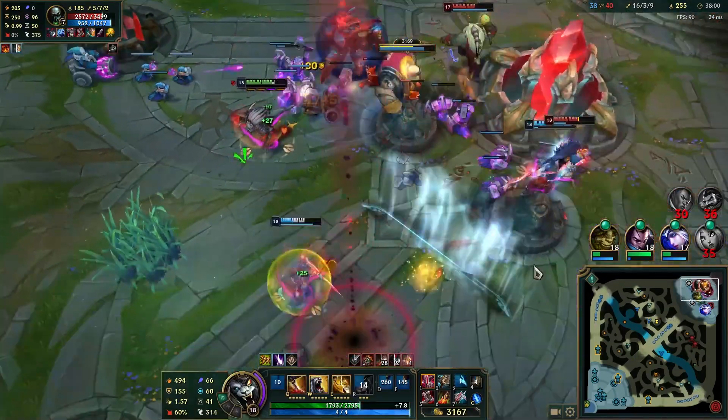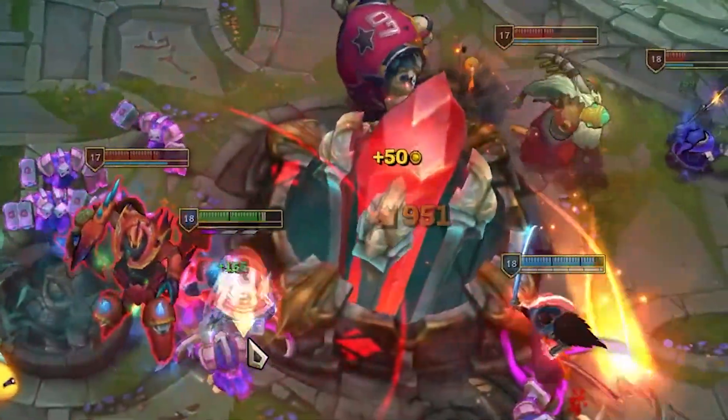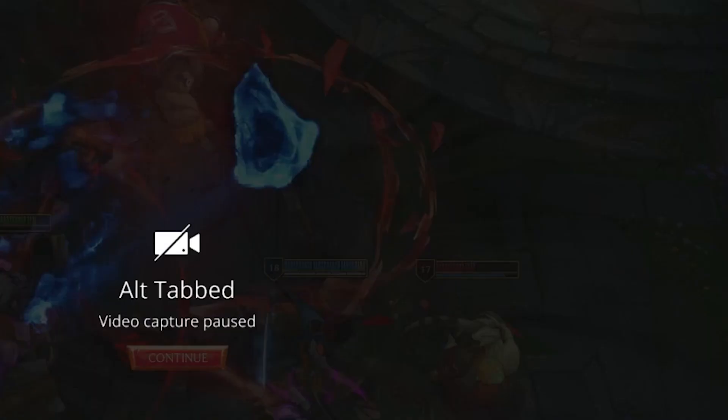The last tip is one that most Rengar players don't really want to take: kill this building here to get the LB. I don't do this often enough, because I'm a very generous and humble guy.